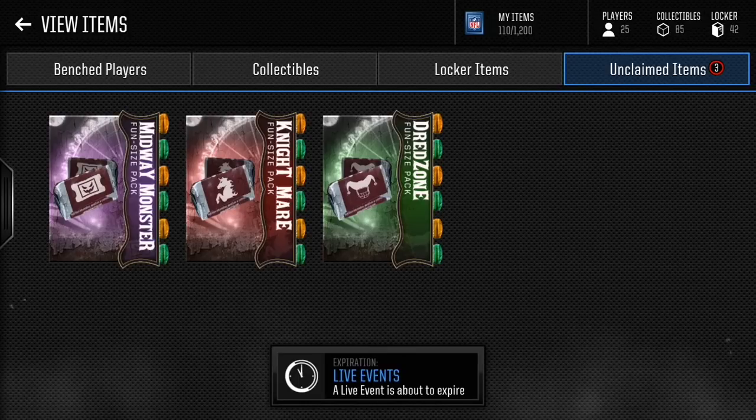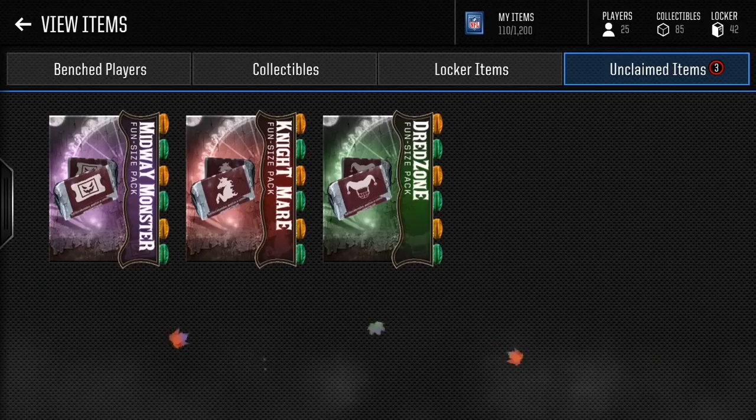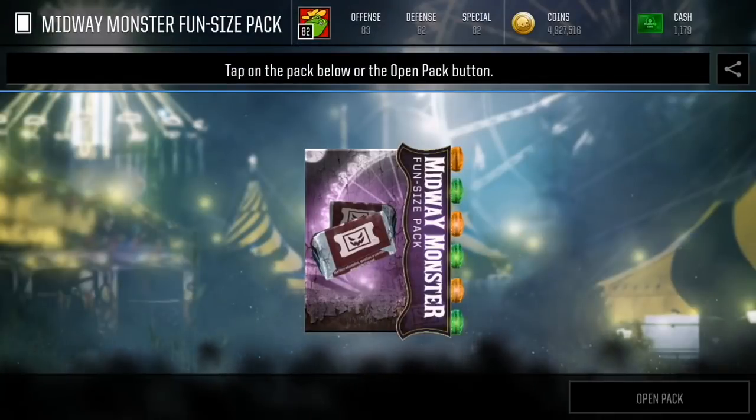Make sure you guys go check out MMOTANG.com — use code GOOF for a 5% discount off all your orders. $6.20 per mil, cheapest prices on the net. Also guys, go check out my new reaction channel Step Back Reacts, first link in the description. But without further ado, let's open up these 3 packs first.